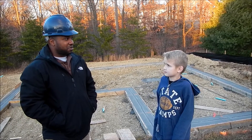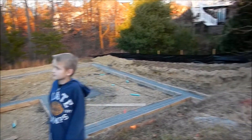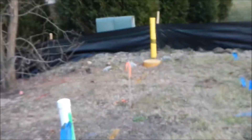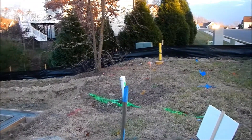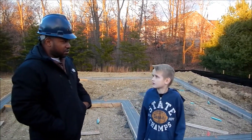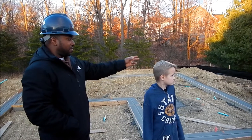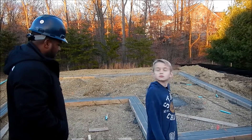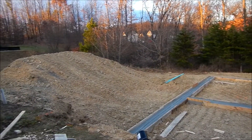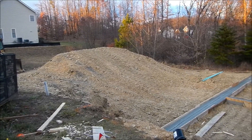Well, the first thing we'll do is get an engineer to come and do the stakeout on the house, which is that wooden stake with the orange marker. That's one point, and there'll be four corners basically, each with offsets of where the house will be located. So this particular corner has a ten-foot offset, so you know the house will be ten feet from that corner. Then the excavator comes in and uses this larger loader machine right over here.